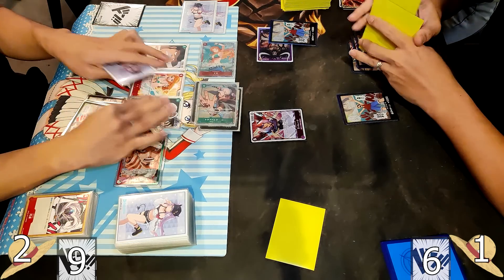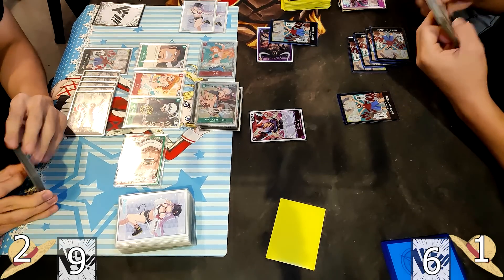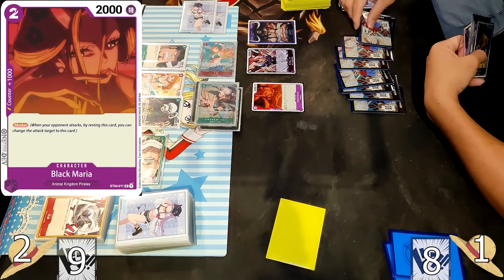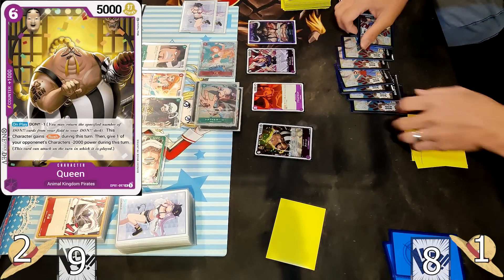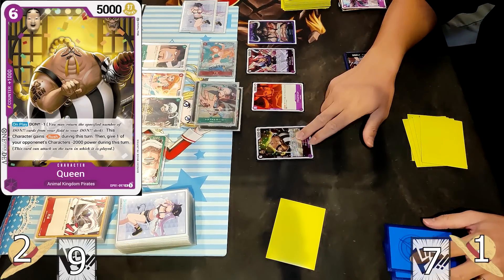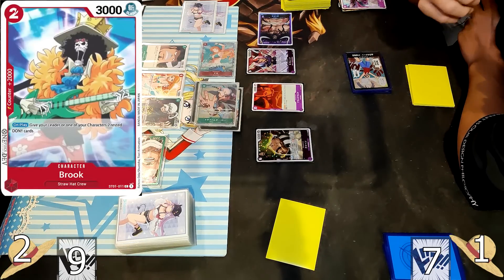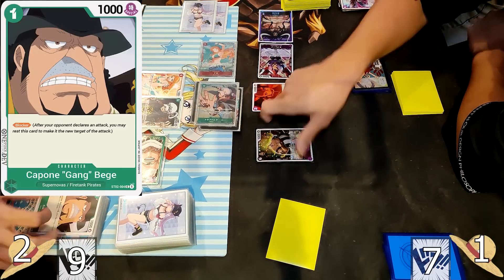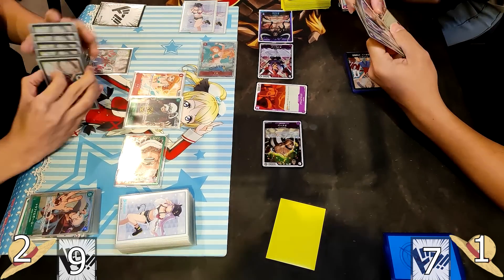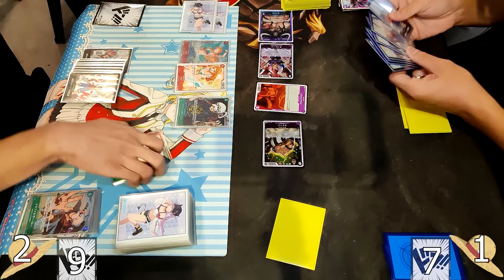Kaido is forced to 1 life. Law swings at Kaido again but is blocked by the 1k from the right player. The right player then plays Black Maria for 2 cost as a blocker, followed by the 6-cost Queen — newly introduced in OP-01. Dawn minus 1 gives Queen Rush, and she applies minus 2k power on Law. The left player absorbs 3 attacks targeting the Law leader — not the life — without much resource spent. Very impressive.